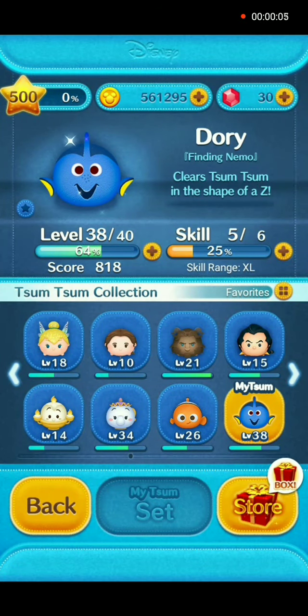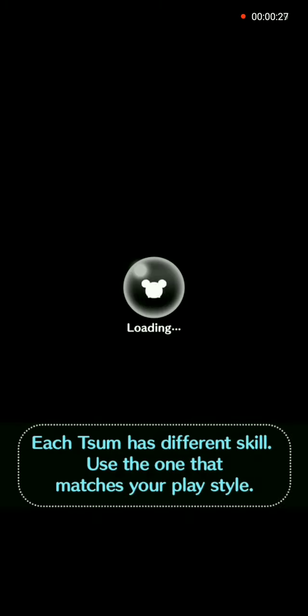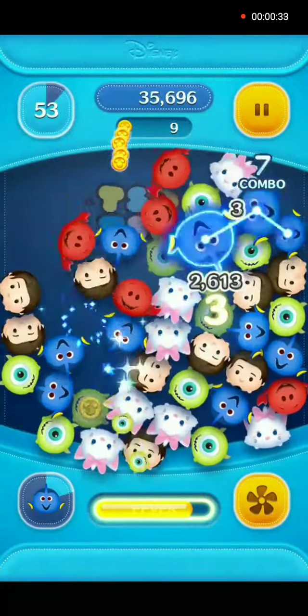Hey everybody and welcome back. As promised, we will use Dory in gameplay. When activated, her skill will be clearing Tsum Tsum in the shape of a Z. At her skill level 5, the shape will be extra large. She's at player level 38. Let's go ahead and go into gameplay. No power-ups will be used and I will time-lapse the game at two times the speed.